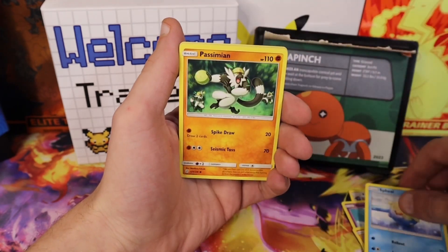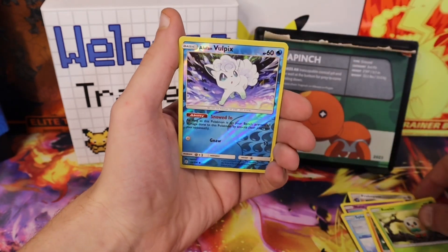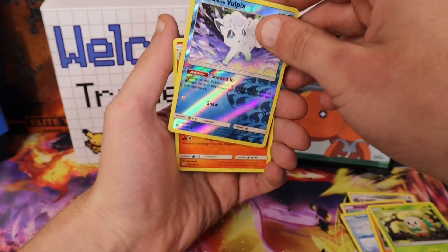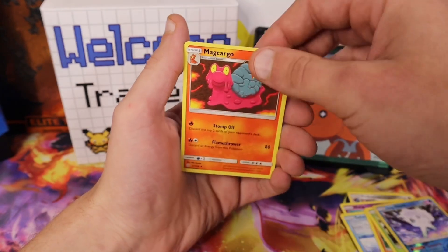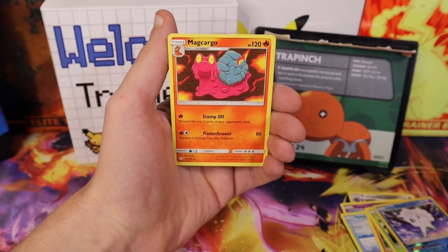Spiel, Passimian, Rollet, Alolan Vulpix, and Magcargo as the rare. That's kind of a letdown, but hopefully we'll have better luck tomorrow.